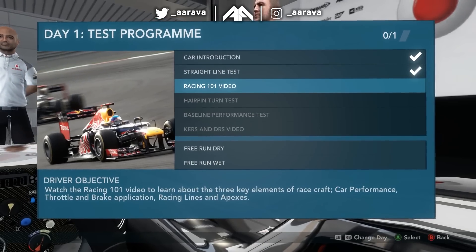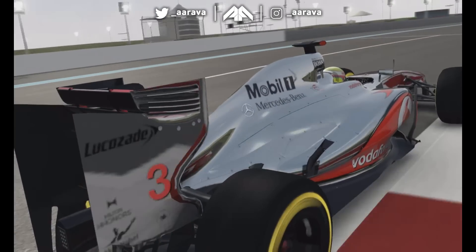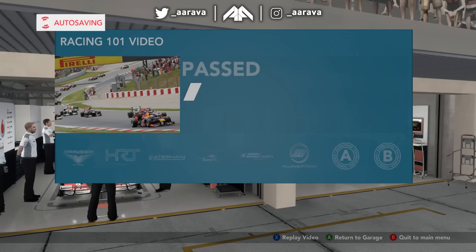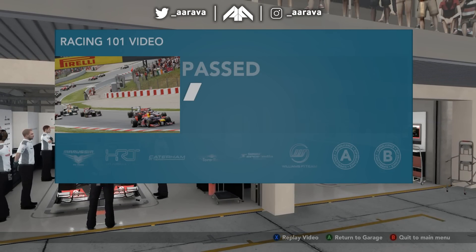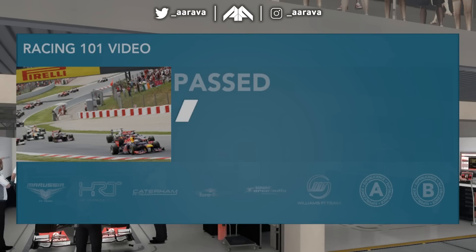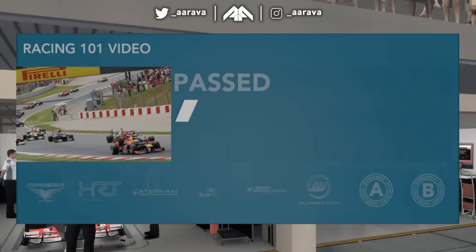Modern Formula One cars have around 750 brake horsepower being sent to the rear wheels. And that was it - I literally watched a video and passed the test. At the time this may have been absolutely awesome and cutting edge, but looking back at it it's the most piss-take tutorial ever and you had to sit through it. You can see on the bottom there all the teams are greyed out because I haven't unlocked any of them - I need to still do more tests and sit through more videos.